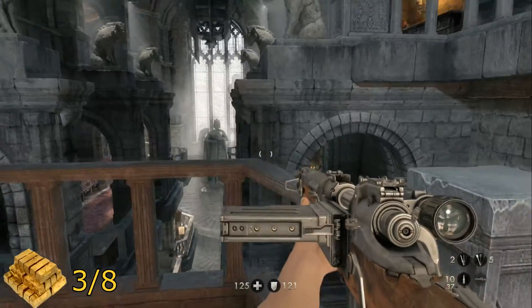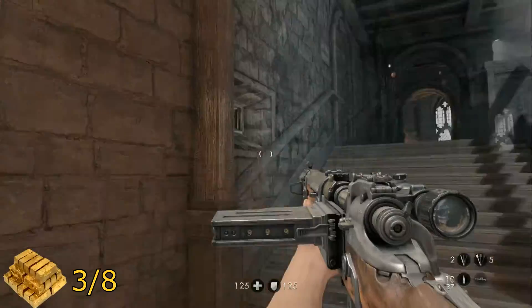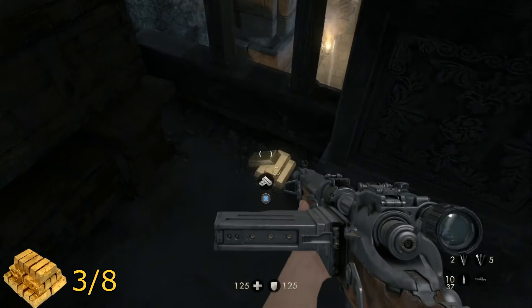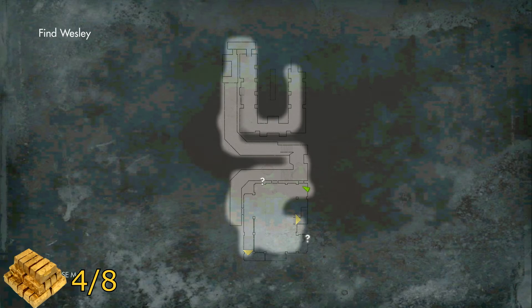For your next piece of gold, once you reach here on the map — it's the area where you have some snipers shooting at you — you will see this grate that it wants you to climb through. But before you do that, skip it, take a right, and work your way all the way down the hallway to find your gold.